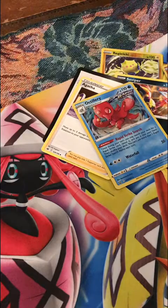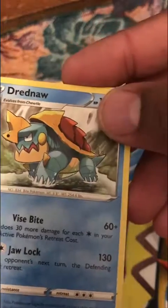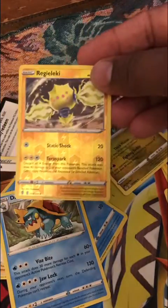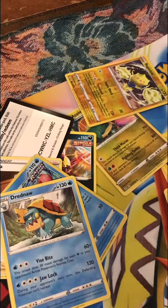Sword and Shield. I've already completed Sword and Shield, so I don't really need anything, but let's see what we pull. Slandit, Voltoid, Kufant, Krabby, Yamper, Reverse Holo Goldeen, and another Drednaw — I have like 30 Drednaw, I don't need them. Grass Energy, the bad Drizzile, Team Yell Grunt, and an Energy Search — that's actually the best card. So the best card we got out of that was the Regilecki and an Energy Search.